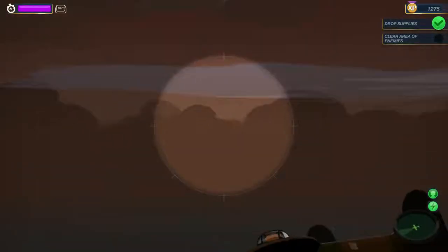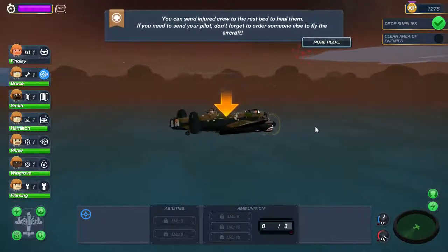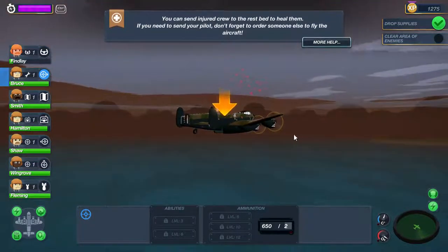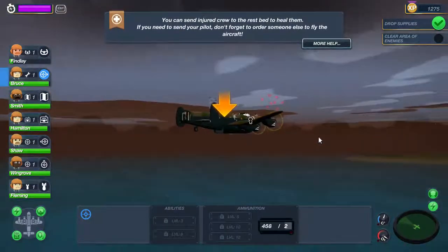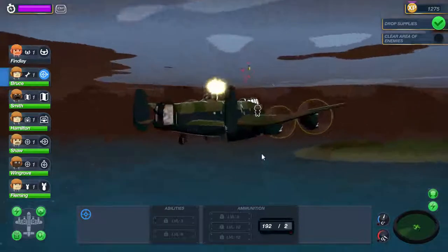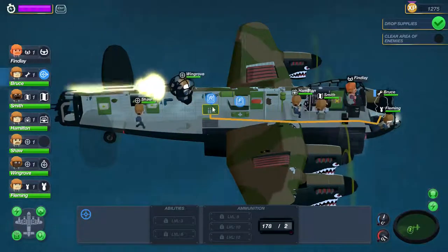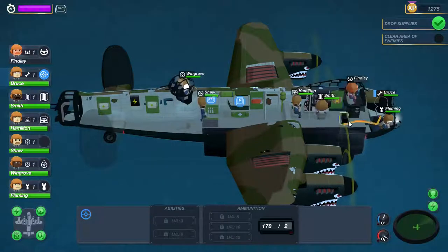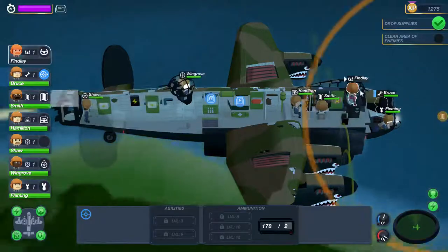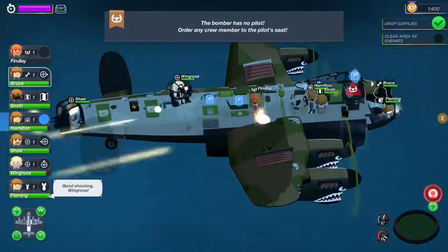These turrets are 303s. I'll turn around and face them to get a little more of our turrets on them. I'll take them out. It's a bad time but I'm having them reload — oh, our pilot is hit bad.